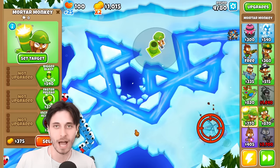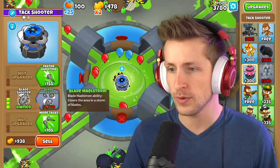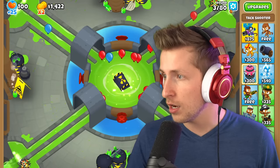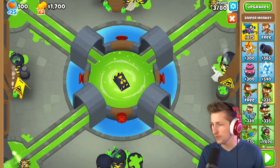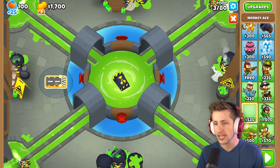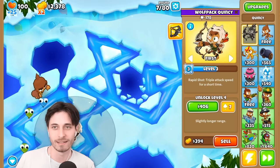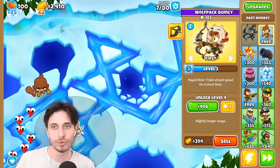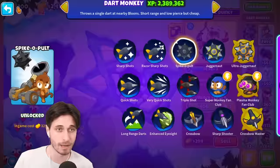All right, we ready? I started it. So what tower are you going to start with? I think I'm going to start with — wait, this doesn't actually reach? Oh my goodness, I'm shutting down already. I'll probably start off with a plane. I feel like that's going to be my future tower that I'm starting with. I could see that. What path? I guess I could do, like, top path dart monkey — spike-a-pult. Like, that's just medieval stuff.